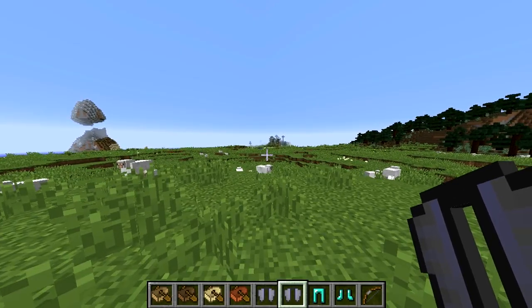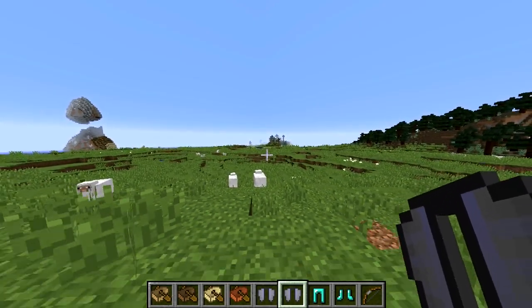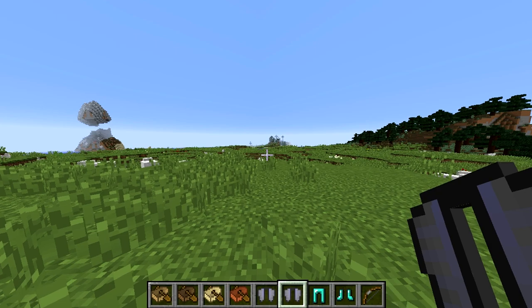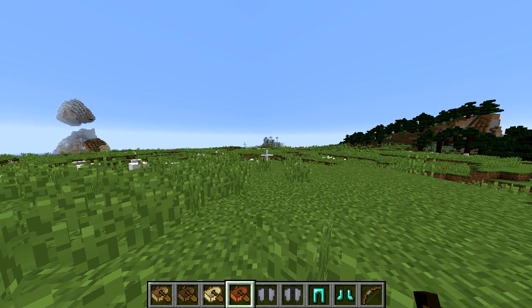I don't know if you've seen or not, but they've added pretty much wings in Minecraft. I made an information video about it the other day, and the feedback on it was just awesome. It's been added in the snapshot, so I'm going to go over how you find it — it's not craftable — and I'll go into more details as well.